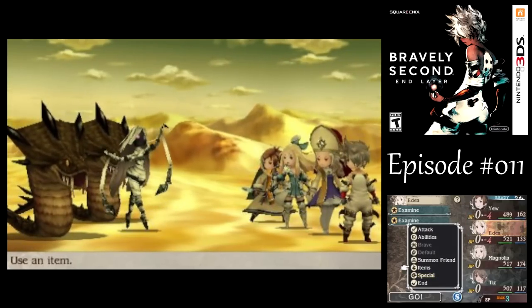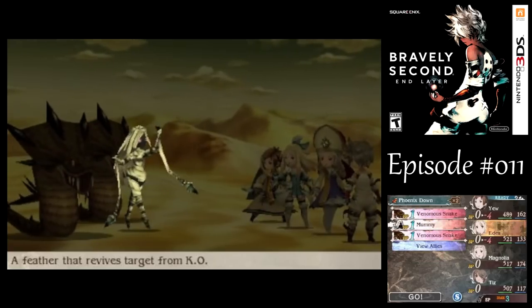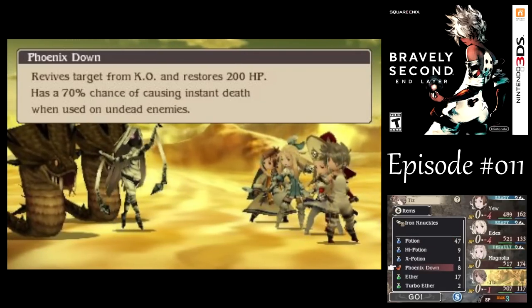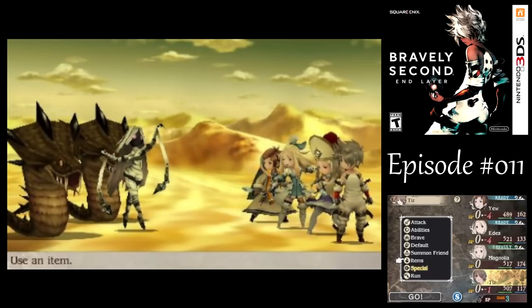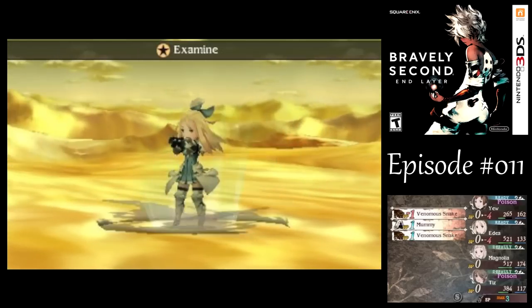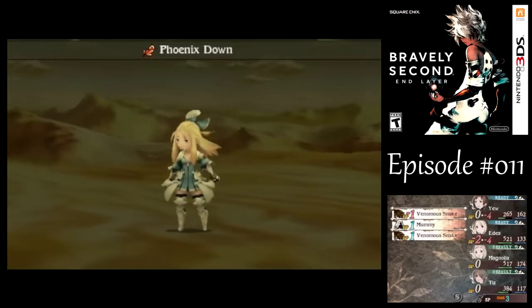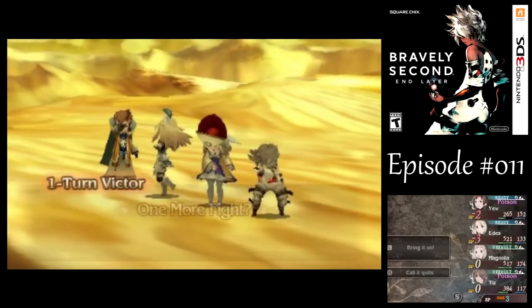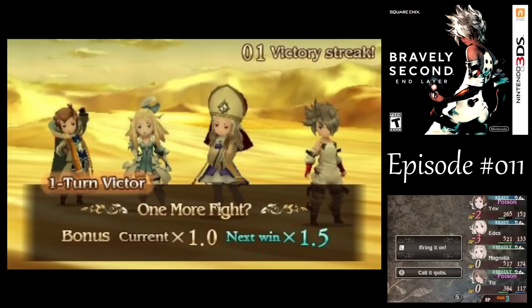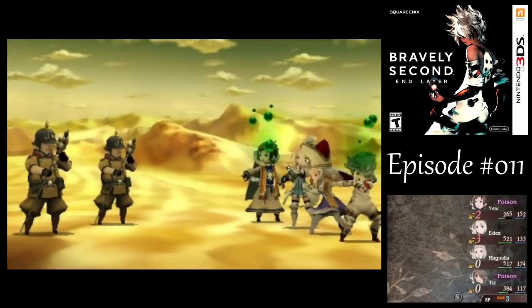Because the mummy is undead, I can use phoenix downs on them. Hopefully Adia will act before Yuu so I can get the examine in. We got the examine. Kind of strange seeing the mummy out during the daytime — usually undead enemies are exclusive to nighttime. Because we got the phoenix down in the first try, we didn't use the second one. I don't think I could have killed all those enemies with just one character, so we're kind of stuck with what we got.